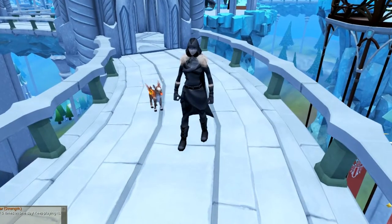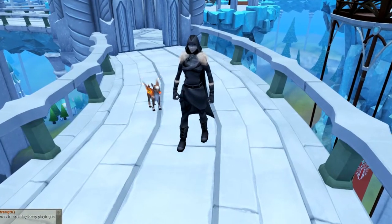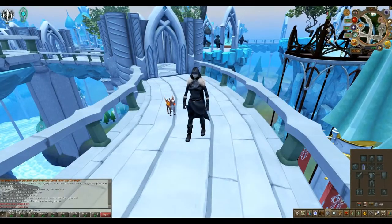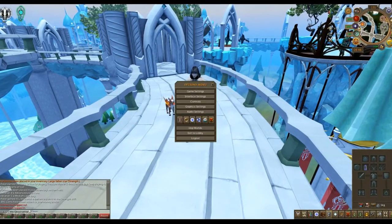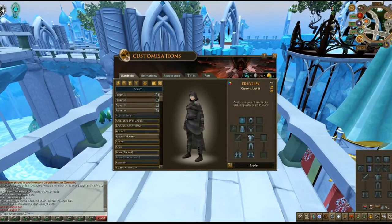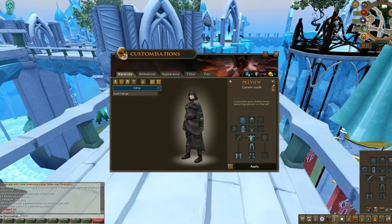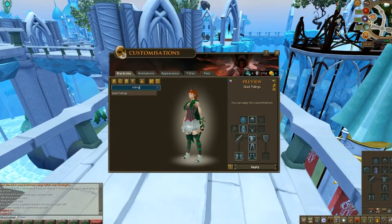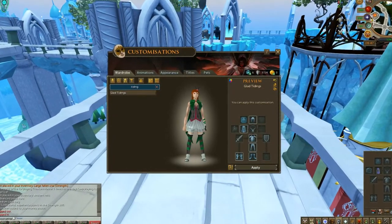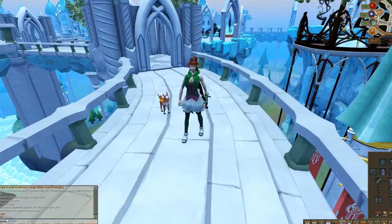So this is free right now in Solomon's store. And then there is one other free outfit that I saw — the Glad Tidings outfit. This is interesting. Let's see how this looks.